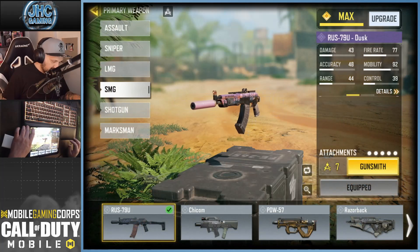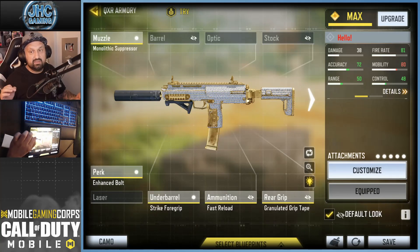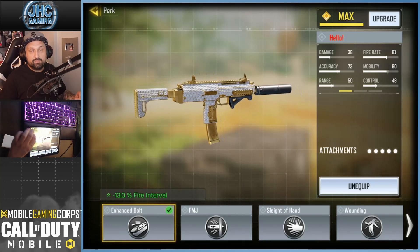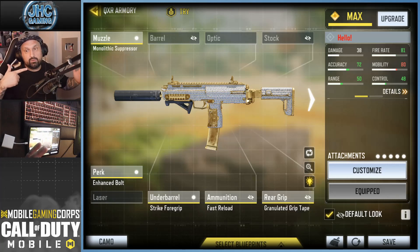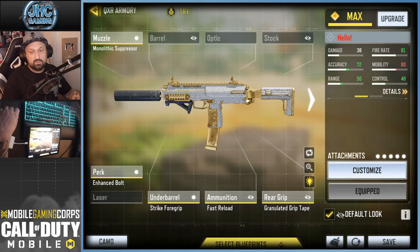Number two — no surprise — probably one of the best SMGs in the game right now: the QXR. What I love about this gun since it came out last season is the enhanced bolt — you have to grind that attachment. It's extra fire rate, the rapid fire perk, also available on some other guns. It puts the fire rate to 81 on the stats. You can see the numbers in green and one in red — I did reduce mobility a little but SMGs have great mobility anyway. Also mono suppressor for extra damage range. Other attachments: Strike Force grip for fast reload, and granulated grip tape.